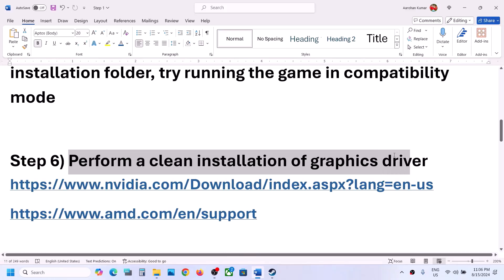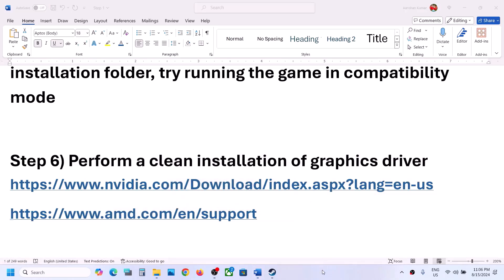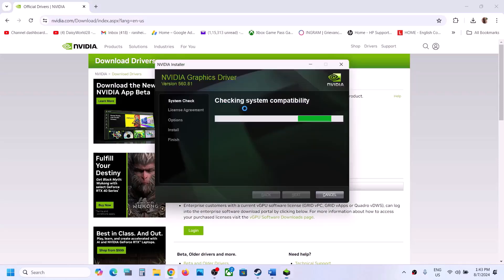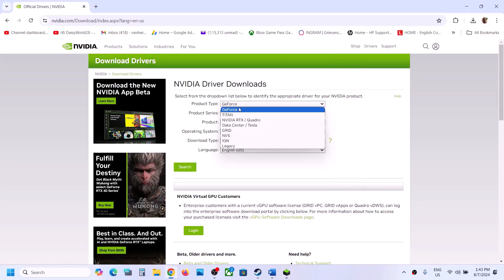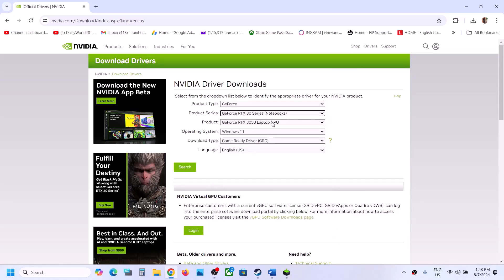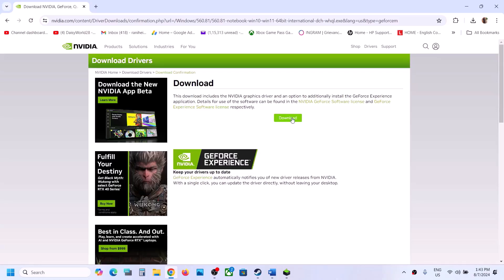The next step is to perform a clean installation of your graphics driver — this is important, do not ignore this. If you have an NVIDIA card go to the NVIDIA website; if you have an AMD card go to the AMD website. Select your product type, series, and graphics card from the list, then select your Windows version (10 or 11), choose Game Ready Driver, and click Search, then Download.